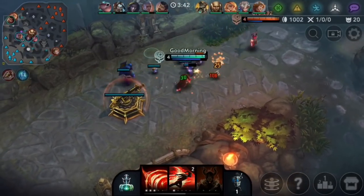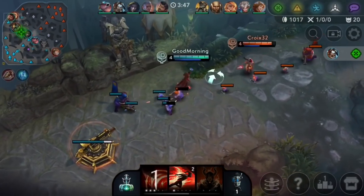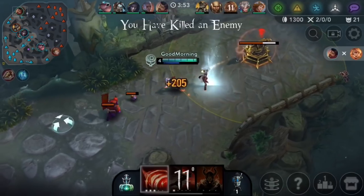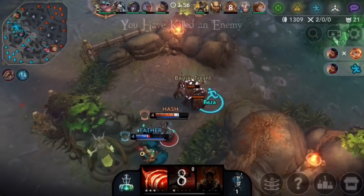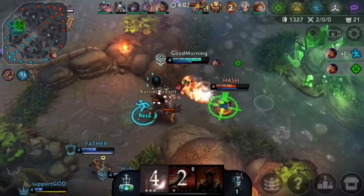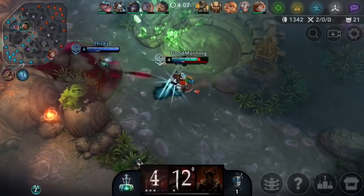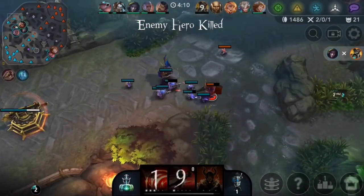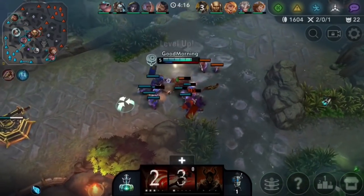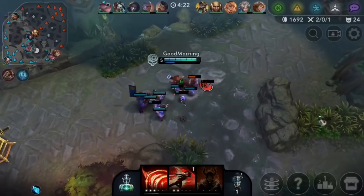I gotta make sure Cruel is not just sitting inside that bush. Looks like he's okay — he's fighting somebody — we can go for this. Nice! That's why freezing your wave can be so helpful. Wait, we can maybe get this kill — there's three of us. Looks like Simon got the kill, that's fine. See, if you can hold the wave onto your side of the map it's really really hard for a bot laner against a Reza, since Reza can just get on top of you so easily and burst you down.